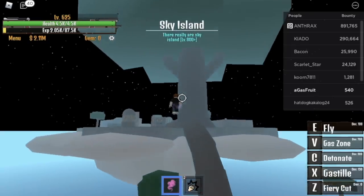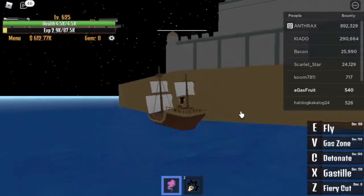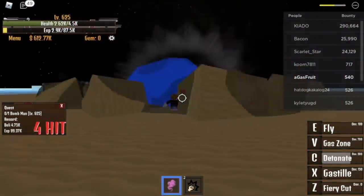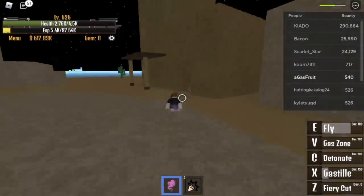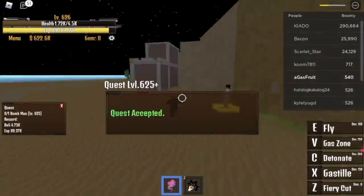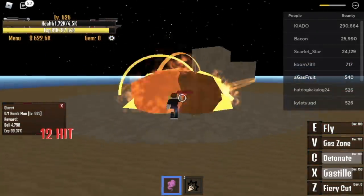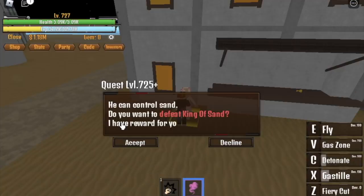You can train here until you reach level 625. After reaching 625, you can go to sky island, and your money should be enough to buy the observation hockey, then proceed to the desert island. Start by defeating the bomb man — easy. Then proceed to the candle man at 525 and go defeat it. Then go back to the bomb man. You're gonna do this until you reach level 725.